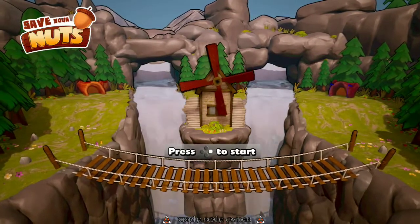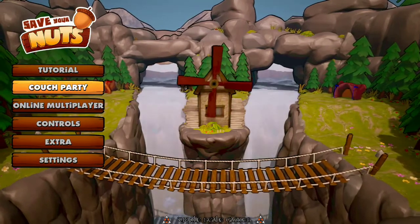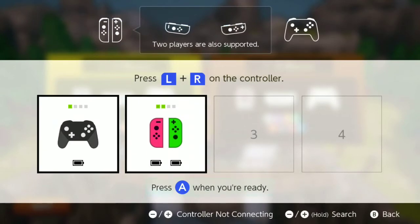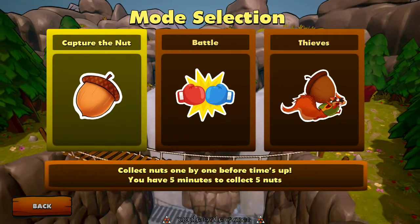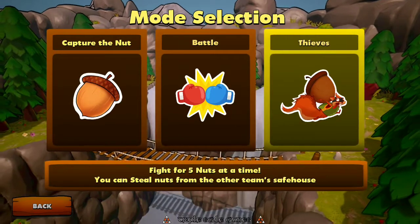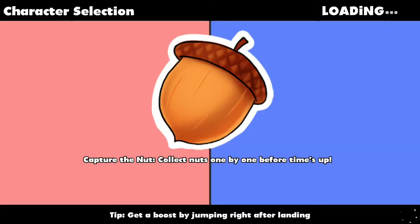Here we've got Save Your Nuts on Nintendo Switch by Triple Scale Games. We're going into couch party mode for this one and we're going to do one to four players, because doing eight is just getting chaotic. We'll do capture the nut — collect nuts one by one before time's up. You have five minutes to collect five nuts.